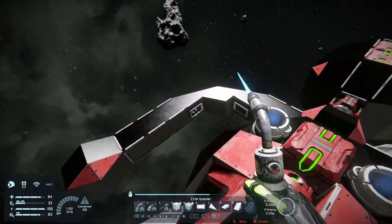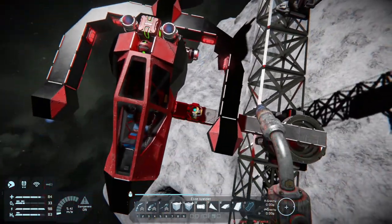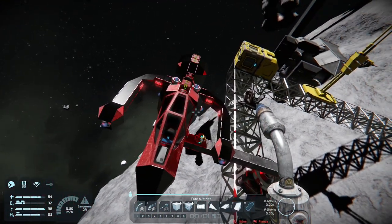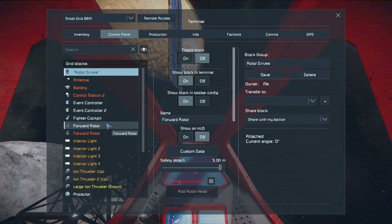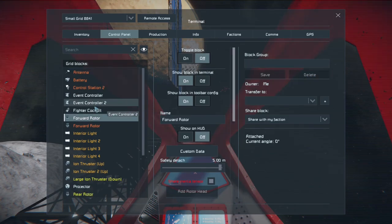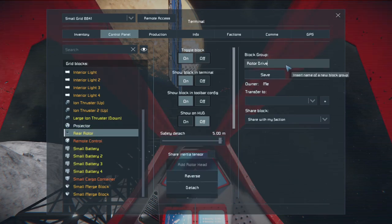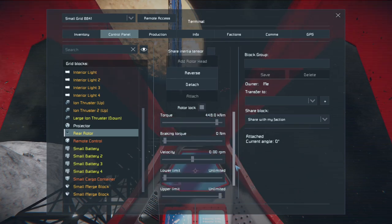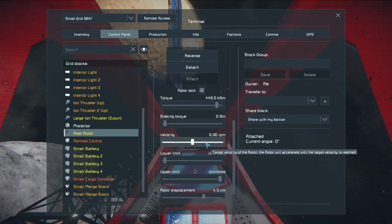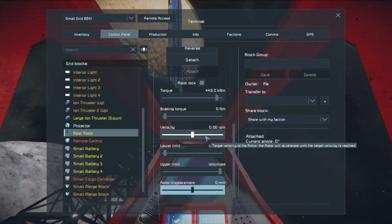I'm going to go back to red and black for most of my aircraft and ships. Before we move this thing, I want to make sure that I set all our devices correctly. The rear rotor and forward rotor are combined together but we have to set them individually: unlimited lower, unlimited upper, rotor displacement is going to be zero, and velocity is going to be eight.